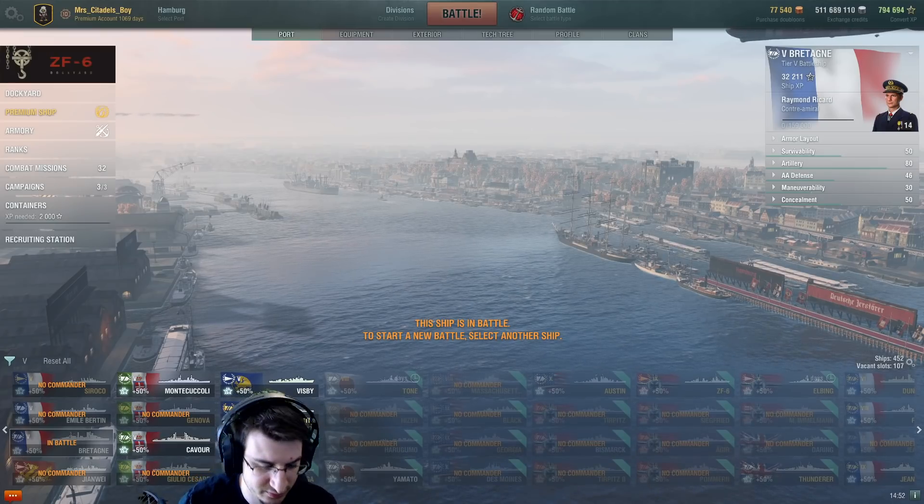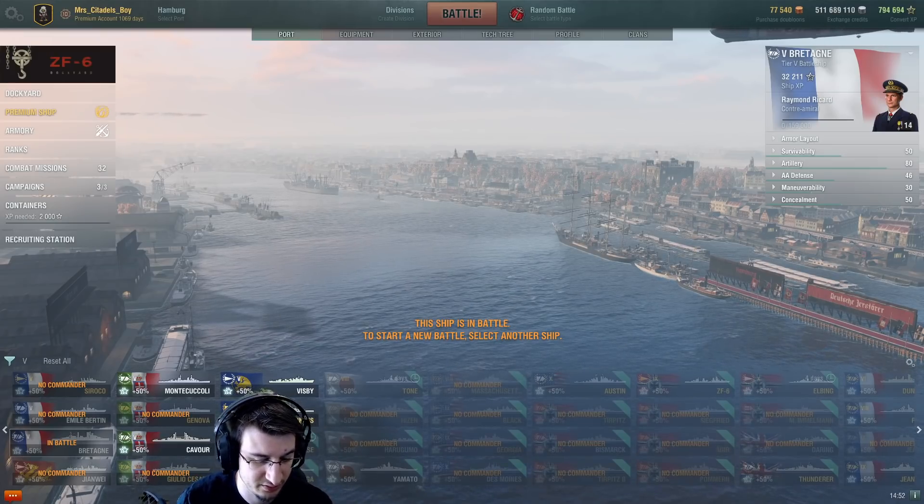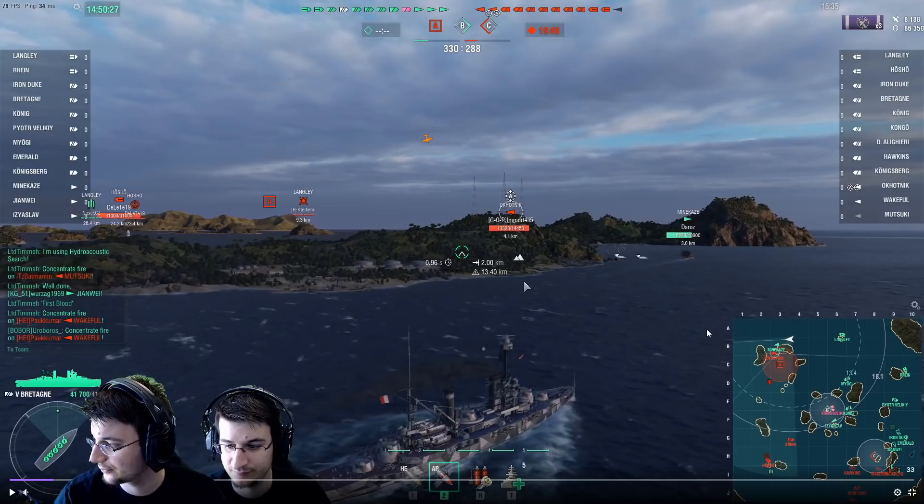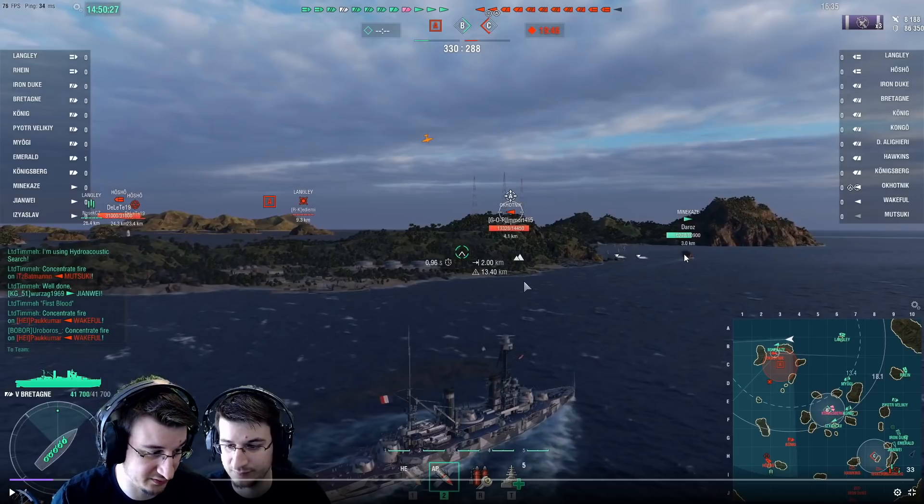This is a textbook example of how a destroyer is going to lose a fight. If you take a look at the minimap and how these two ships are positioned — you have an enemy destroyer positioned towards here, and you, especially in a torpedo boat, are at a 100% disadvantage. Unless this guy is a complete idiot, he will never die to you.